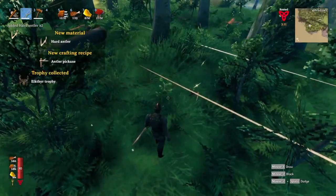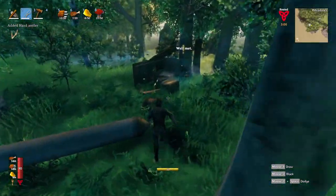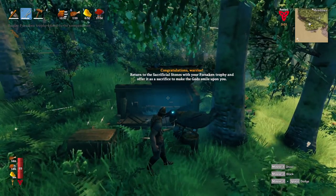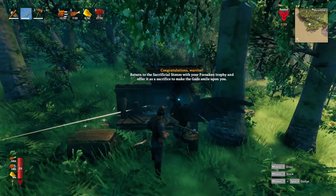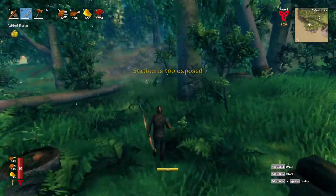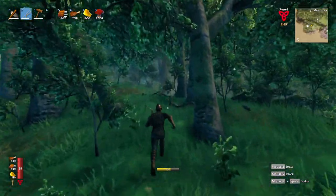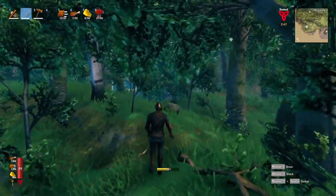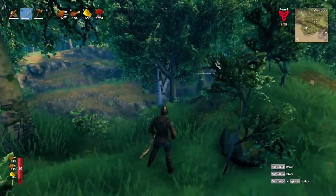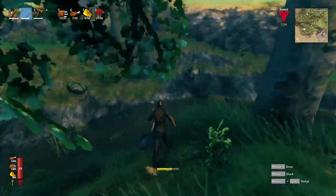Epic, you guys! Hard antler - antler pickaxe and a trophy. We've done it! Hugen wants to talk: return to the sacrificial stones with your forsaken trophy and offer it to sacrifice to make the gods smile upon you. I had no idea - I just wanted to test it and confirmed we can kill Ichthyr entirely with the durability of a tier two, probably even a tier one. That was epic, you guys - that wasn't that bad at all. It wasn't as bad as I thought it was going to be.